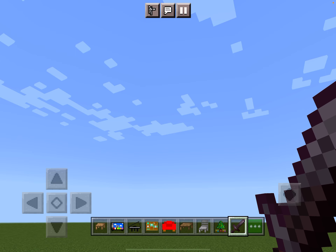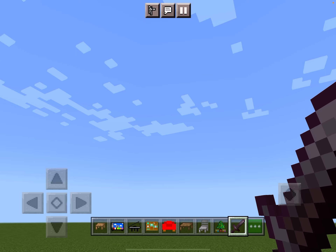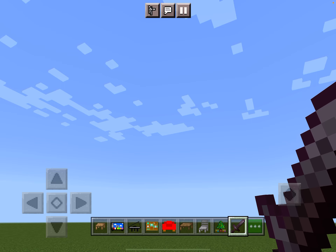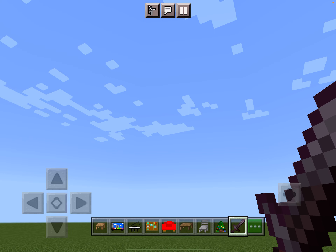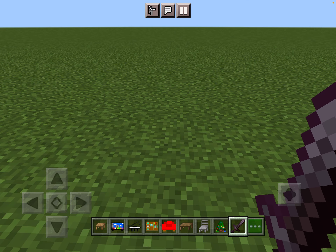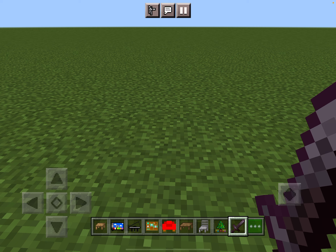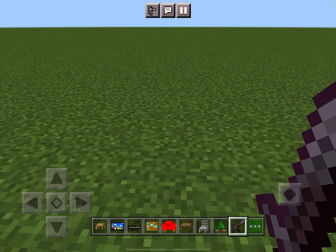I may be able to make them non-spawn eggs, which means they wouldn't be able to be used as spawn eggs anymore, but it will still be survival friendly. I'm going to be adding kits for items in the future, because you can't craft custom spawn eggs with the addon maker — you can't make a recipe for them. So I decided maybe I should add in kits.